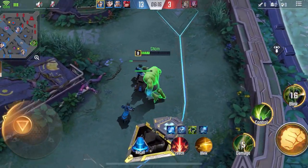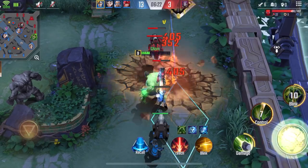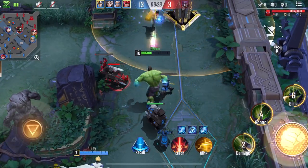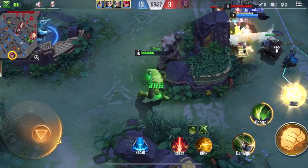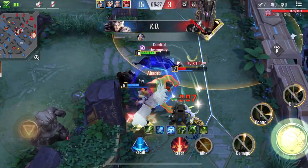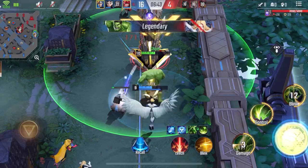Let's talk about the combos. You can always use your SS — the third skill — or your blink to go near your enemies, so that you can use your first or your second skill. There you go, SS. As you can see, if you let Hulk farm early game, he is very dominant.